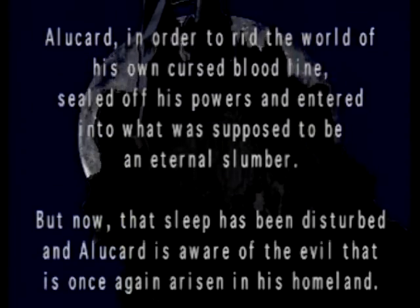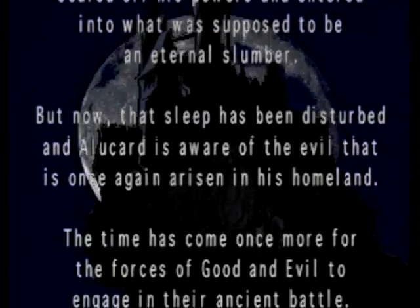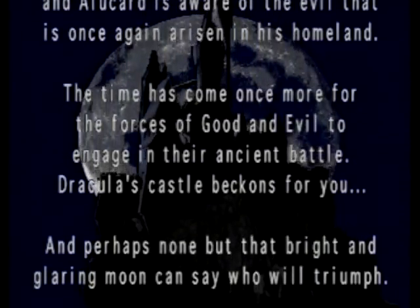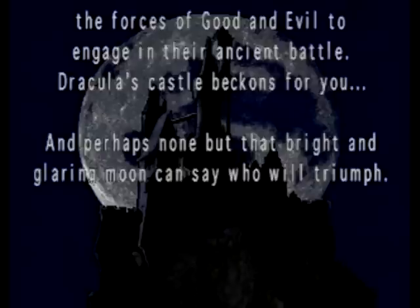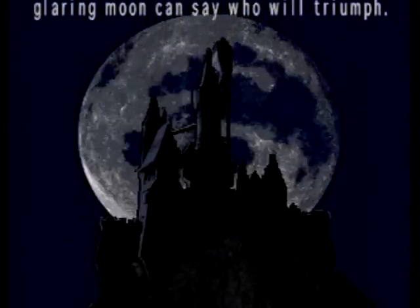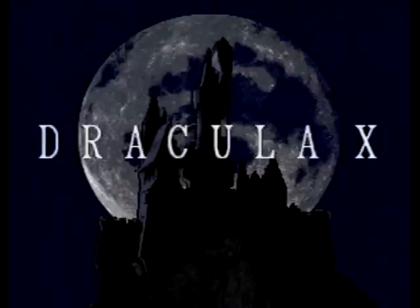This is essentially recounting the events of Castlevania III on the NES. It's just talking about how Alucard had helped Trevor — or Ralph in this case — and of course had basically sealed himself off. So what happens here is there's been some kind of disruption shortly after the events of the previous game, and essentially what happens is Alucard awakens knowing that something's going on, and of course goes to halt the events that are about to occur.